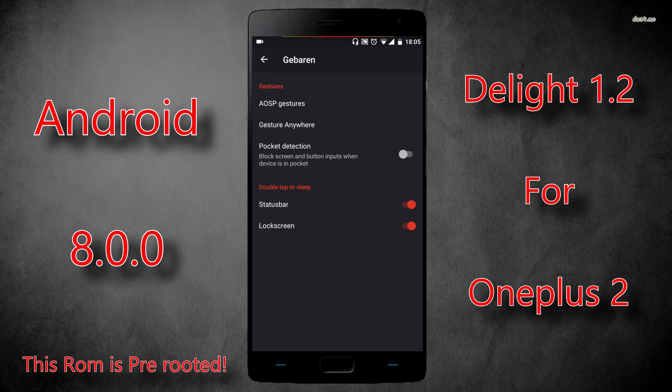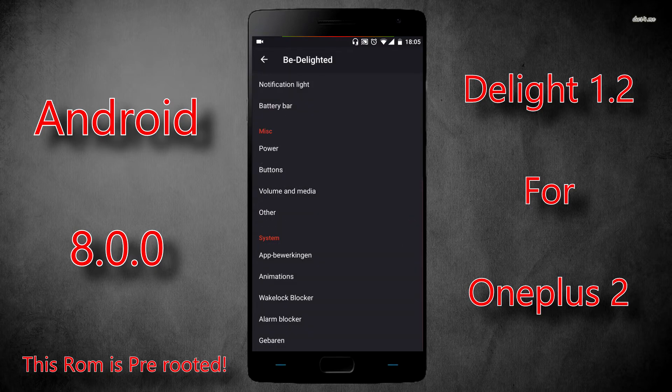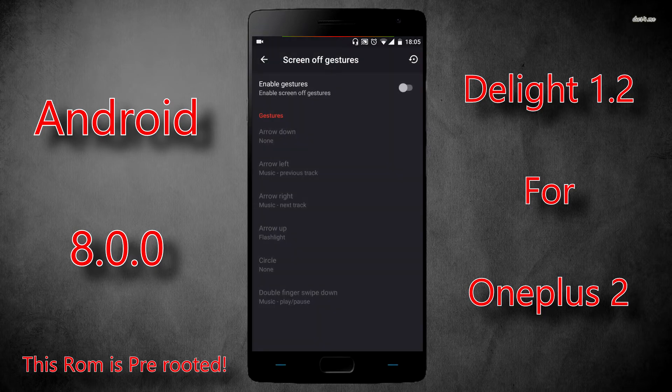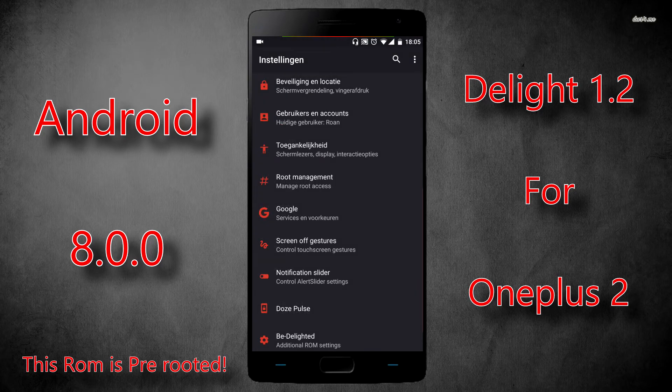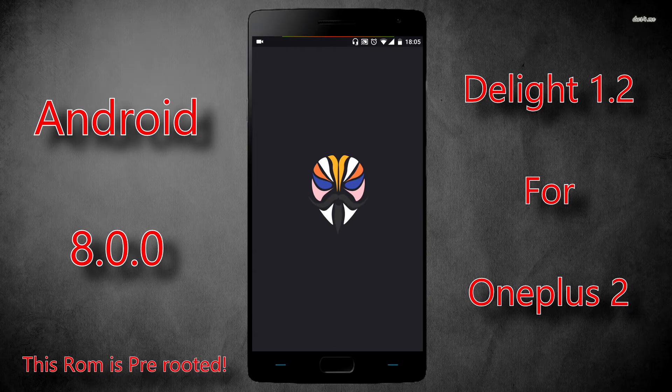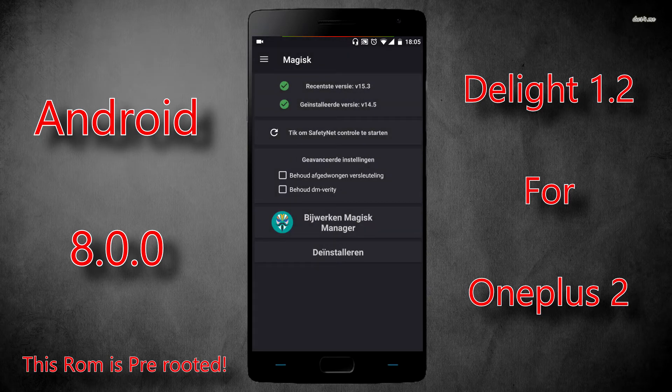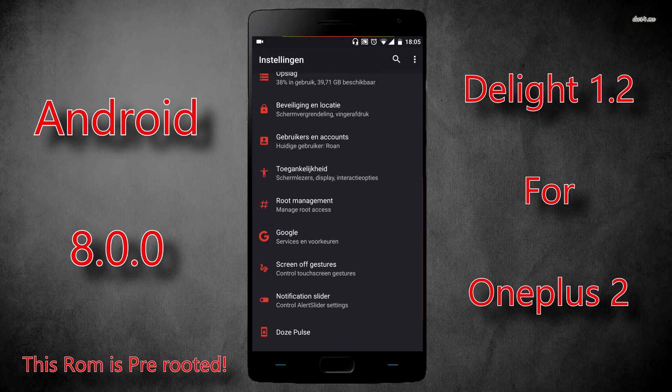You also have the OnePlus screen-off gestures — they're hidden somewhere else but they're there. I don't use them personally. As for root: since the latest update, the ROM comes pre-rooted — it installs Magisk for you right away, which is pretty nice.